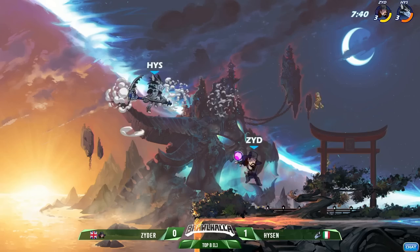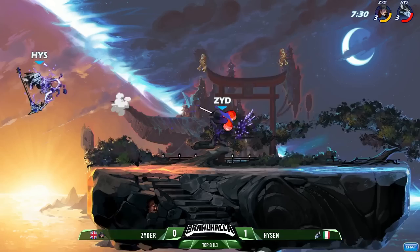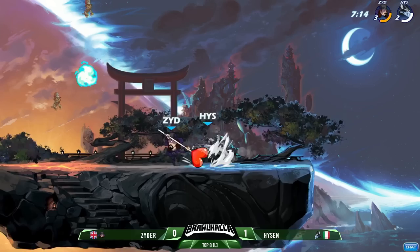Zyder gets the recovery, tries to chase-dodge to maintain that pressure. Burns a lot of aerial movement going that high — a little bit risky if Hyzen was able to get the turnaround. Stomp, side air is going to be the knockout right on the edge. He's taken less than 80 damage so far this game and he's already taking the first stock in under 45 seconds — this is huge for Zyder.